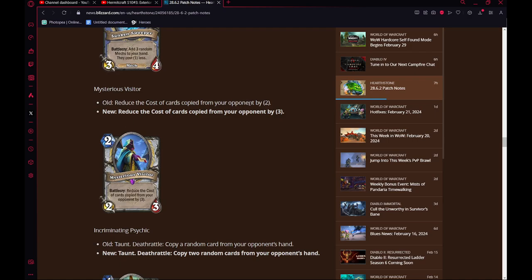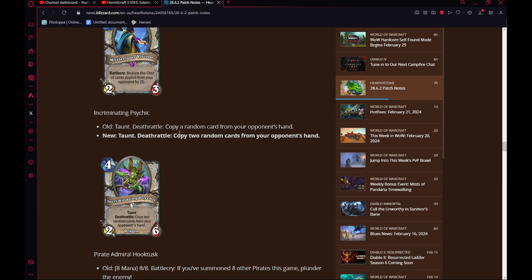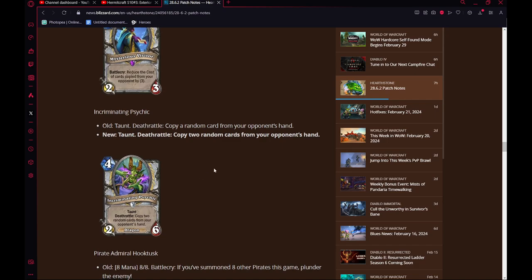Serious Visitor — reduce the cost of cards copying your opponent by 2, up to 3. This makes Thief Priest actually pretty decent in Wild. You steal a bunch of cards, discount your whole hand — it's really funny. It's not great, it's a pretty bad deck, but it's funny and definitely something worth playing. Incriminating Psychic now gives you 2 cards instead of 1 — kind of goes the same way. It's a much better card now, but I don't think it changes anything for Wild.